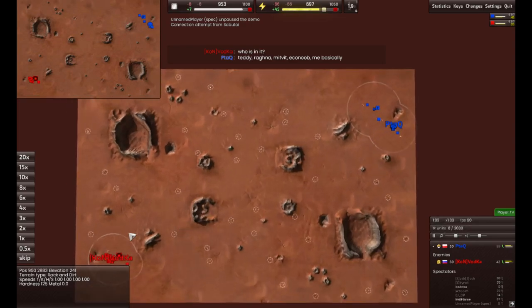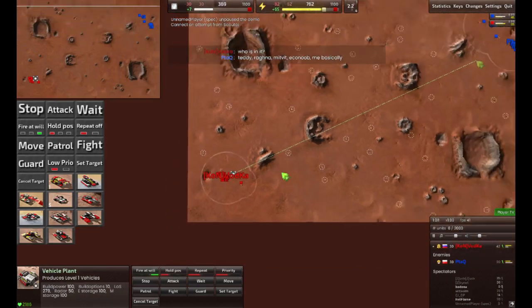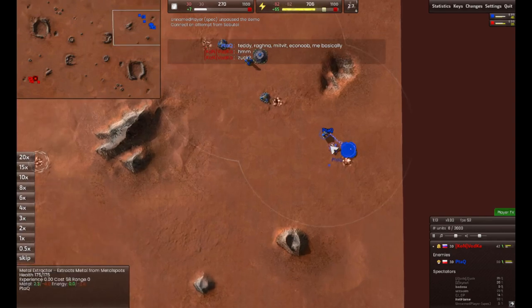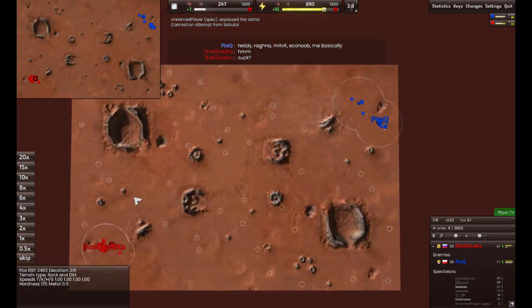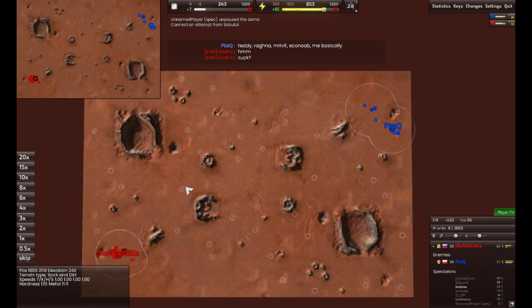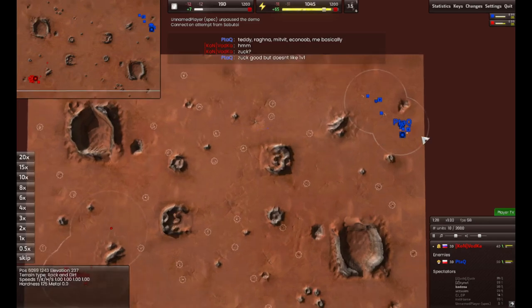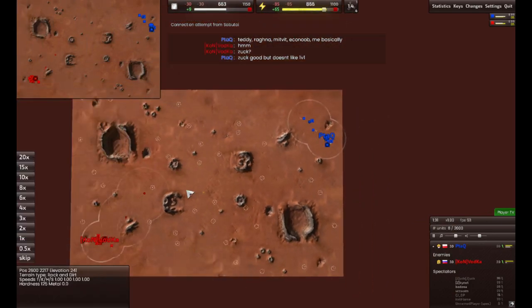Ptac is on three maxes and one solar — he'll probably build more soon. Vodka is on two solars and building his vehicle plant. Ptac is also Core. They do have an advantage here: Core techs have an advantage on a windless map like this because Armada gets cheaper wind generators, but Core techs get cheaper advanced solars and cheaper solars period. On a flat map like this, that's exactly what I'd expect.